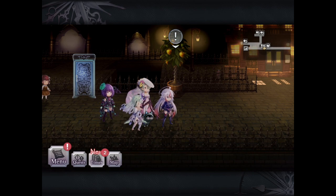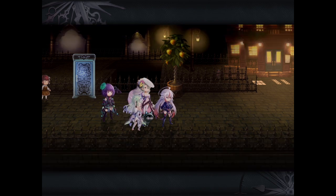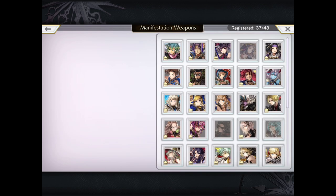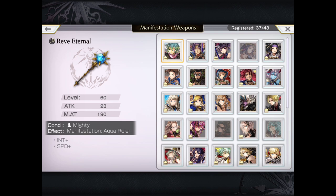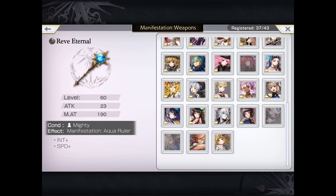The next thing you can do every day is work on building up or obtaining the true manifest version of your character's weapons. To find out which characters still need a true manifest unlock, go to Menu > Records > Catalog > Manifestation. This is the list of characters I've unlocked the true manifest for and those I still need to unlock. For example, I've gotten Mighty's true manifest but I still need to unlock Shigura's true manifest.